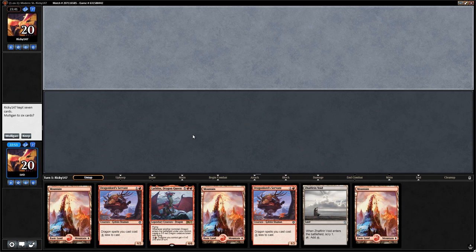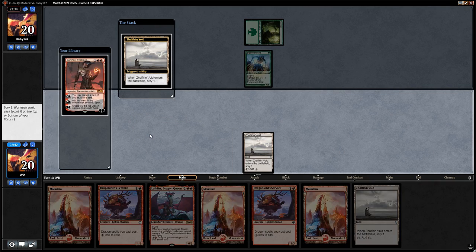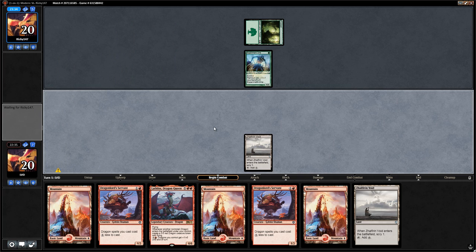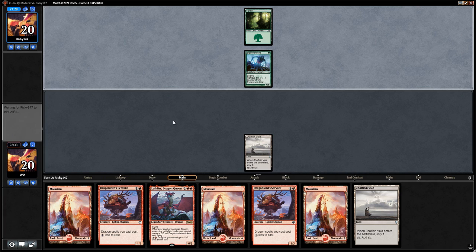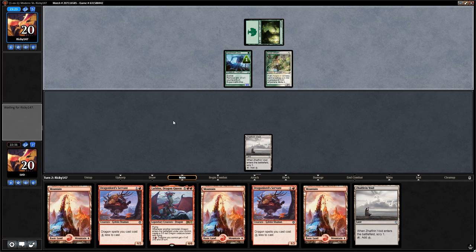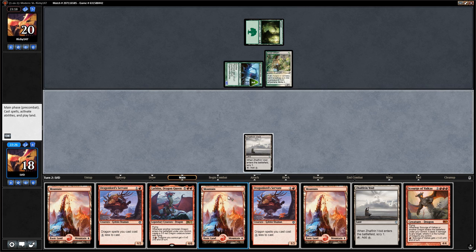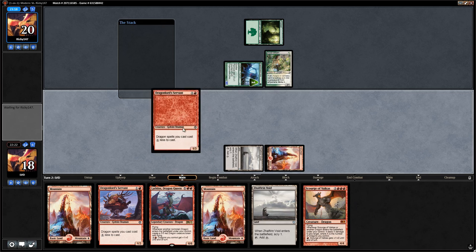This hand doesn't have a lot of interaction, but we could potentially cast a pretty early Lathliss, which might be good enough. We'll look for cheap removal spells with Zalfurn Void or five-mana dragons. Sarkhan probably won't cut it this game since we lack cheap removal to protect him, and the servants will be outclassed soon. At least opponent's stuck on one land — that's definitely going to help.